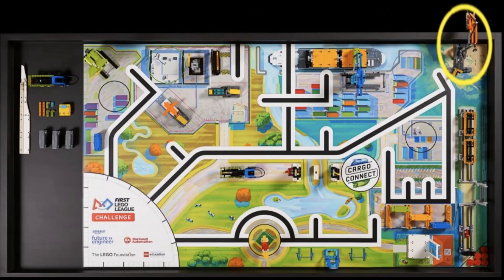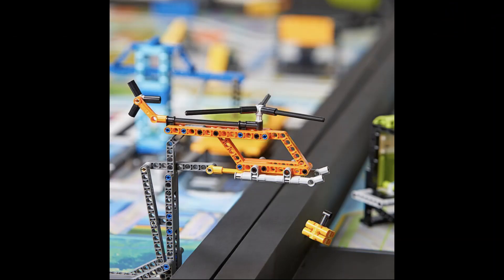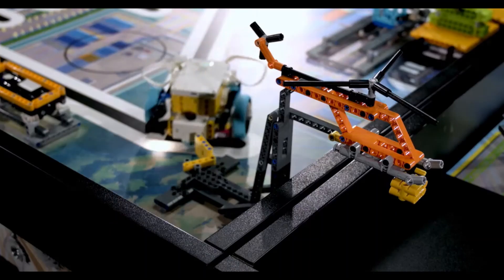Another mission that is shown quite a bit is the helicopter mission. Here we can see it in a better view. We see that there is a small package dropping from the helicopter. Earlier in the video, we can see a robot driving up to the mission. We again see the yellow piece at the bottom of the mission, indicating that the robot must hit it to release the yellow box from the helicopter.